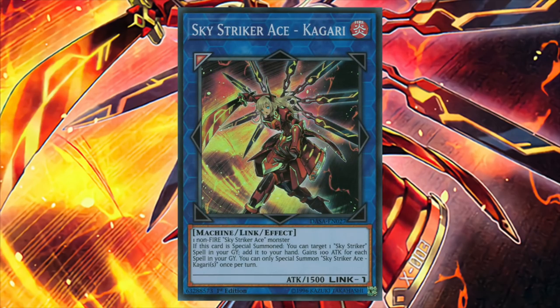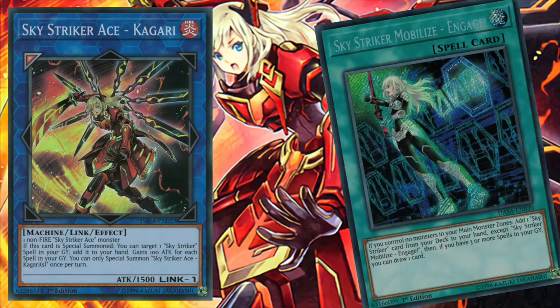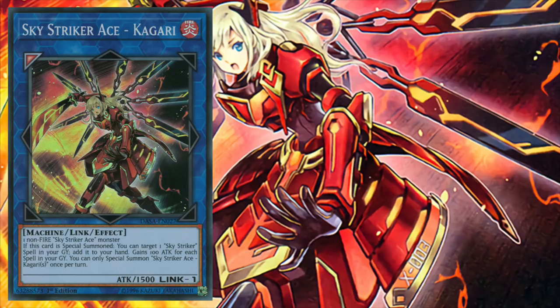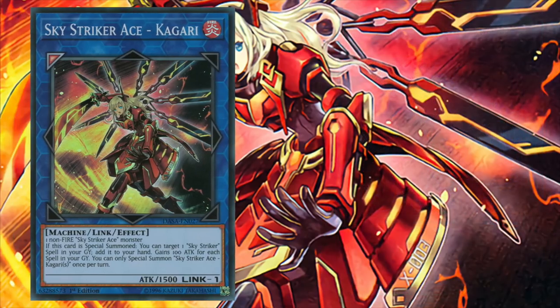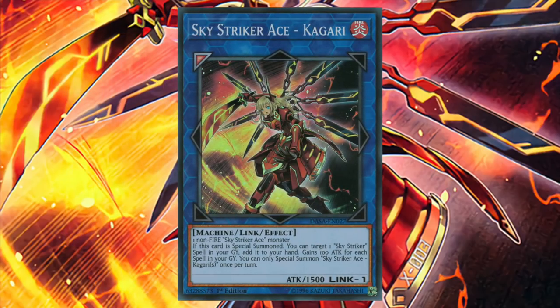Skystriker Ace Kagari gains 100 attack for each spell card in our graveyard. One core component of the Skystrikers game plan is to load numerous spell cards into the graveyard, which really gets the engine going, but we'll elaborate more on that a bit later. Additionally, when Kagari is special summoned, we can target 1 Skystriker spell card in our graveyard and add it to our hand. Kagari is effectively a plus 1 every single turn we summon her, since she's constantly refueling our hand with our best resources. Her attack gaining ability is also how we can deal additional damage and help take out larger threats.